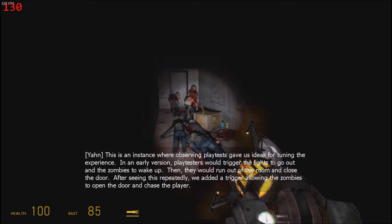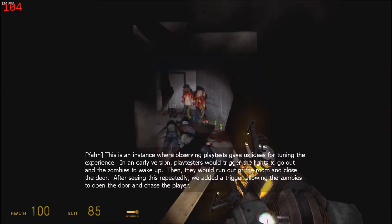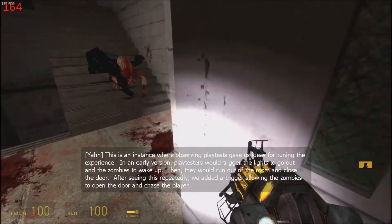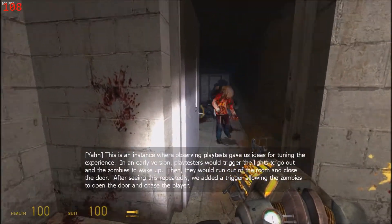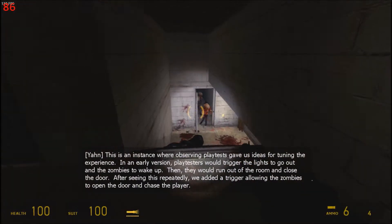This is an instance where observing playtests gave us ideas for tuning the experience. In an early version, playtesters would trigger the lights to go out and the zombies to wake up, then run out of the room and close the door. After seeing this repeatedly, we added a trigger allowing the zombies to open the door and chase the player.